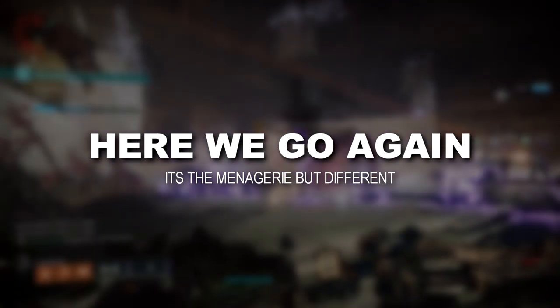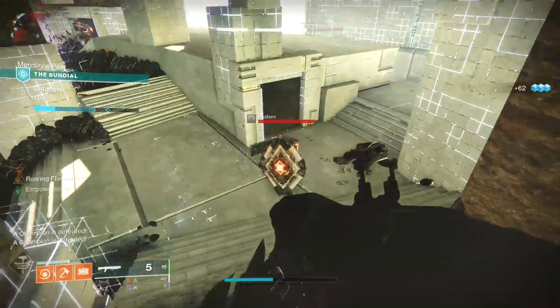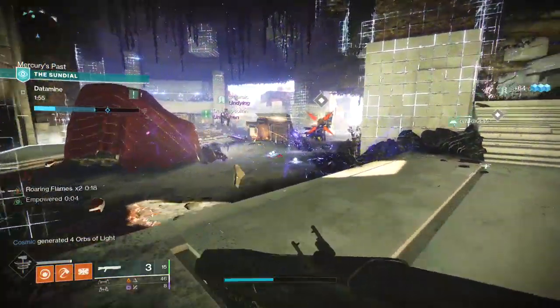The Sundial is divided up into encounters that fill up a progress bar. Once that bar is filled, you fight a boss. Depending on how efficiently your team moves through the encounters, that determines how fast you'll be done.